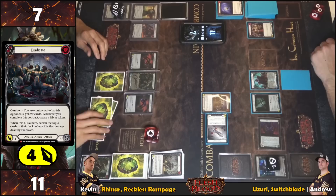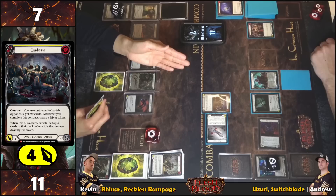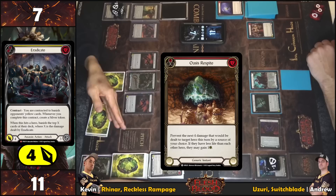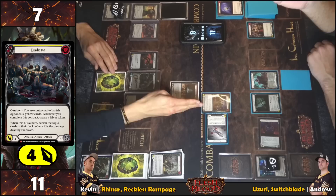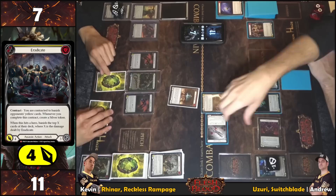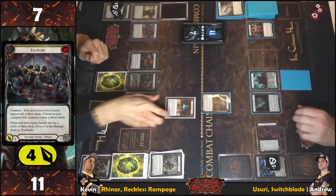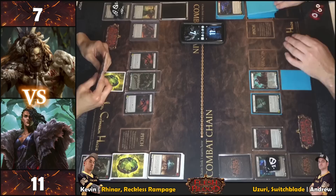Reacting with Resource Opportunity as an instant — playing Oasis Respite, pitching one, netting neutral. Gaining a health. Targeting Eradicate — dealing one damage to self. Eradicate hits for four, four of which is prevented — no hit effects.